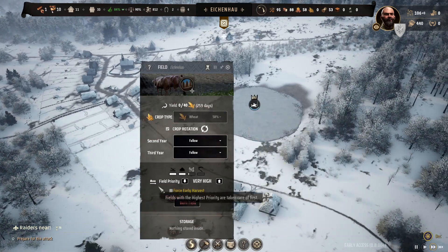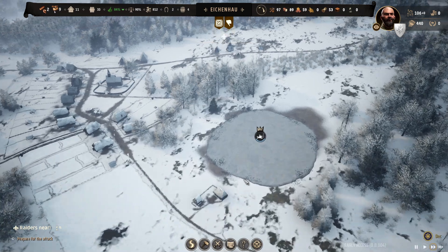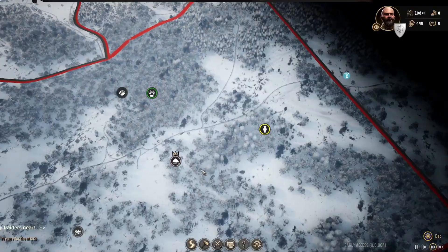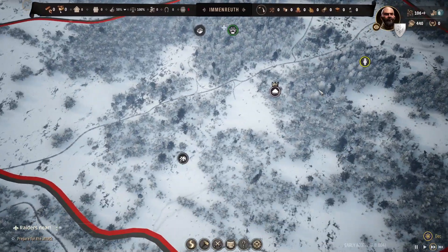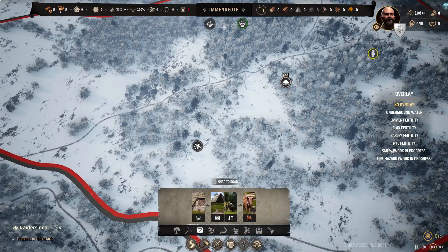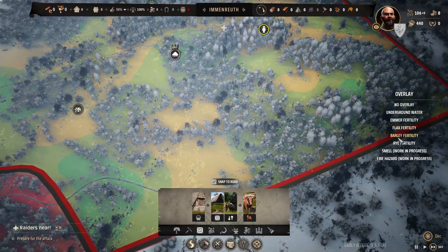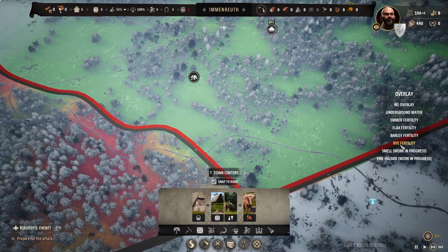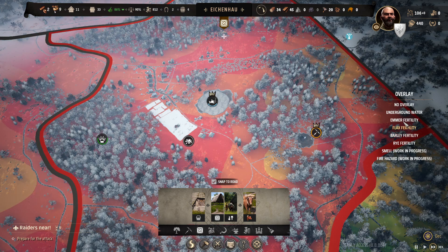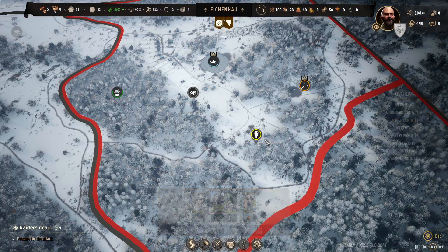Nothing Hills is here for us to take care of, let's pull our folks out of there. In the last video when we took over this other province, we said this is going to be our main farming hub and workhorse hub. The reason is, if you look at the emmer, the flax, the barley, and the rye — we have a lot better fertilization than we do up in the current area, which has basically no flax, no barley, and barely any emmer for our wheat production.